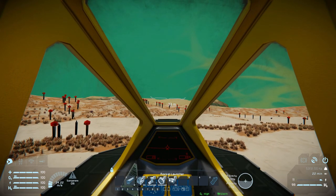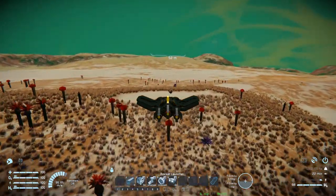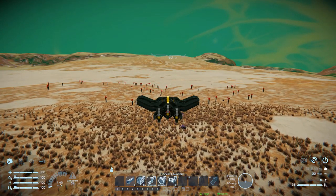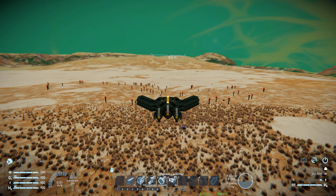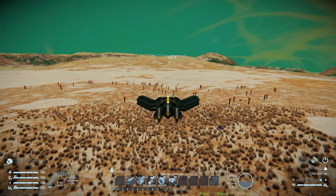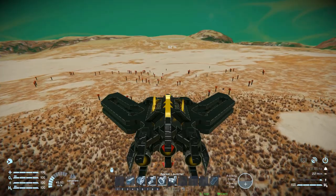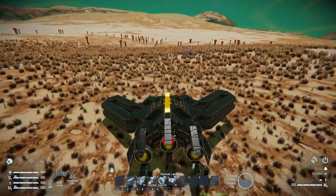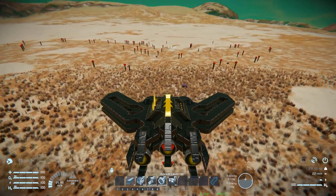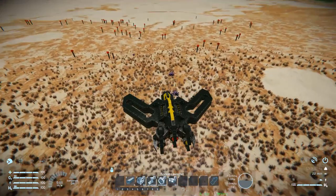Moving forwards — we've got some fantastic speed thanks to our three large hydrogen thrusters at the back. Then coming to a stop, again fantastic speed — no need to do a 180, so we've got some very good stopping time. Moving left and moving right, we're a little slower than forwards and backwards, but still fantastic speed overall. Moving down we've got great speed, and then moving up — we've got some good speed moving up, which is simply a little bit heavy due to being on the alien planet. We did not damage anything — we just made a little bump in the ground.